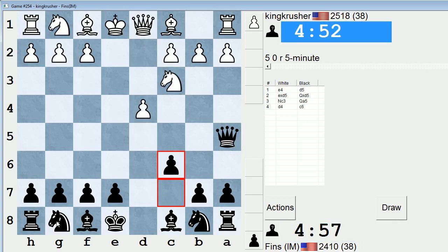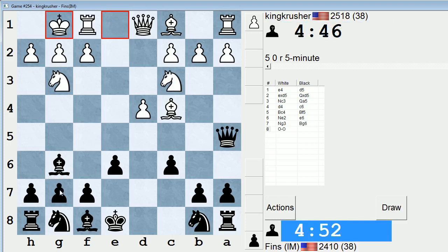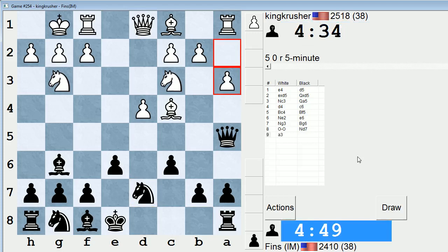I wonder if this is the same guy I played a while back. I played a King Crusher — might not be this dude — but there was a flagging incident in a King and Rook vs. King and Rook position in a Blitz game. Essentially, he flagged me after moving around for about 20 to 25 moves in that ending, and that generated a lot of discussion over whether that was ethical or not. Could be a different dude, but nevertheless, strong player — 25-18.